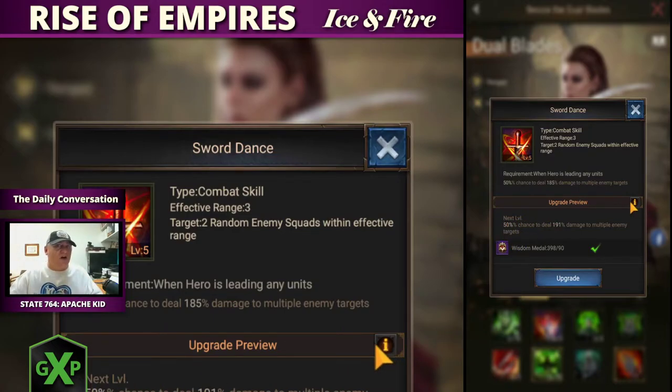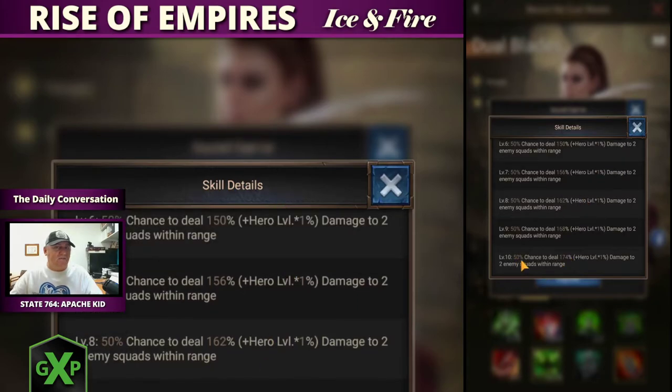She has a 50% chance to deal 185% damage to multiple enemy targets — not one row specific, she could deal multiple row damage. If she was in the first row, she could hit all three legions and possibly do damage to various legions. We don't have control on which row she's hitting, but there's a 50% chance she can deal up to almost 200% damage. At max it's 50% at 74 damage plus a 1% increase for every hero level — damage to two enemy squads within range. Great skill.